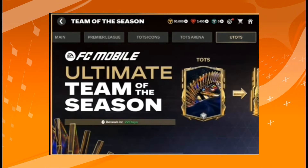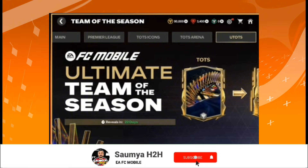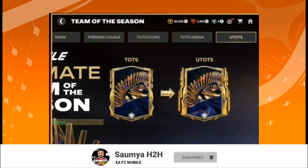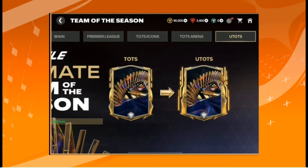Now let's go into the Ultimate Team of the Season chapter. If you've been playing for two or three years you already know what to do — you exchange Team of the Season players you earn from the event to get a particular Ultimate Team of the Season untradable card. It's pretty simple: exchange TOTS cards to unlock a specific Ultimate TOTS untradable card.